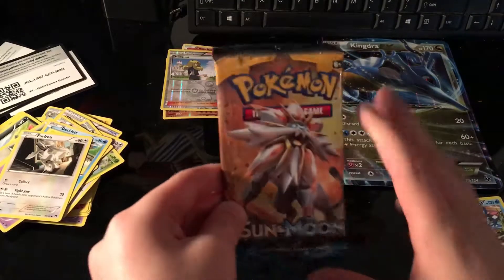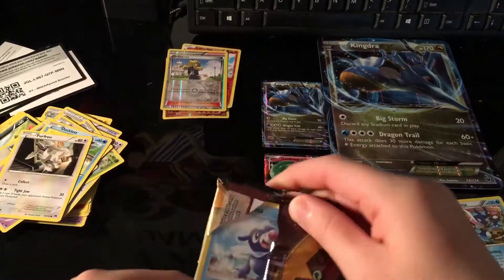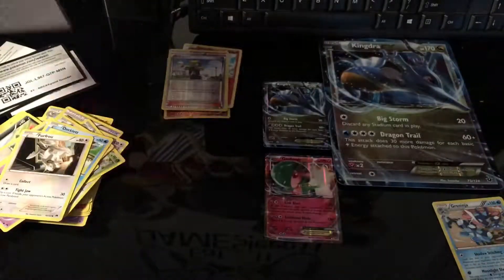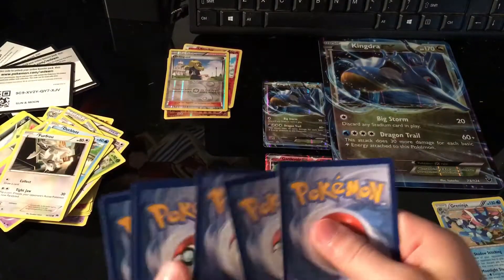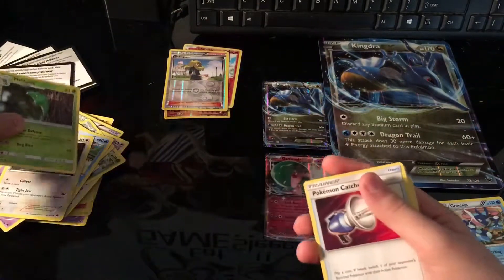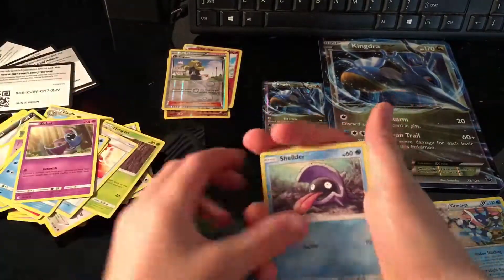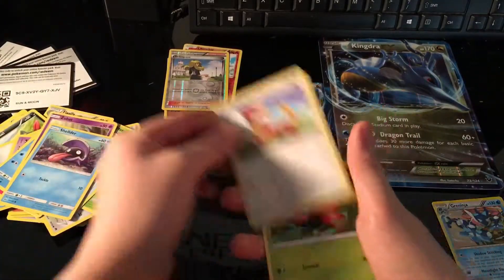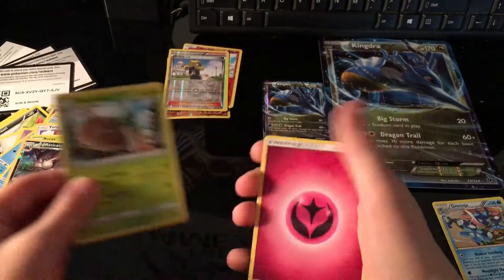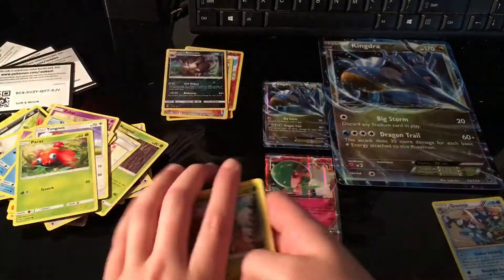Now we are on to our last pack — here we go. Kind of nervous. Here's the code — here you go. The moment of truth. We got a Shellder, a Paras, a Raticate Reverse Holo, and then — I did the card trick wrong — but this is the regular rare. Let's put the thing right there.